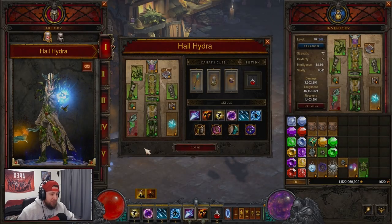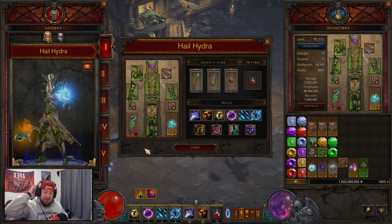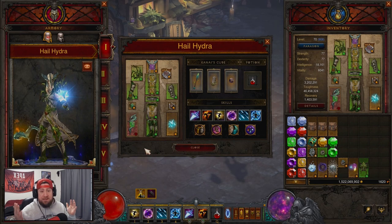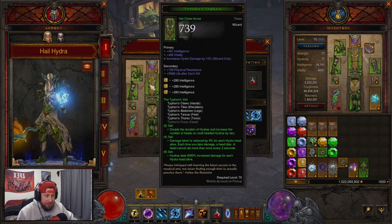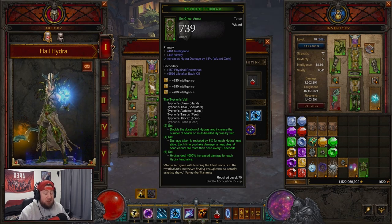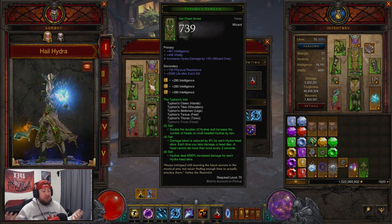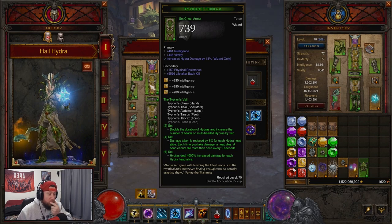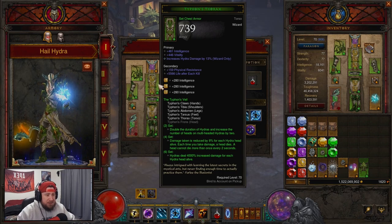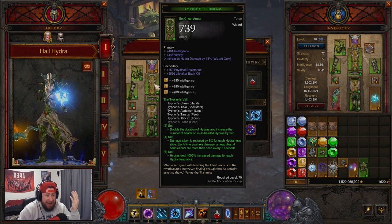What's up guys, War here, welcome back to the channel. Today we have another build video for a lot of the changes that came to the PTR, which is just fantastic in Diablo 4. The PTR has actually been a lot of fun even though it's only seven days. Today we are looking at Hail Hydra, the Wizard build. They did buff the Hydra set — Hydras now deal 400% increased damage for each Hydra head alive. This used to be 2000 damage so they doubled it, and through testing this is actually pretty good.